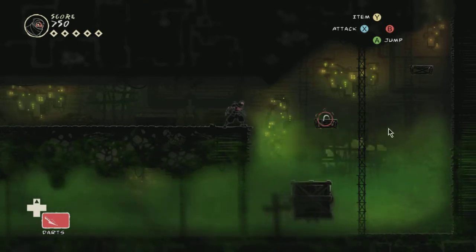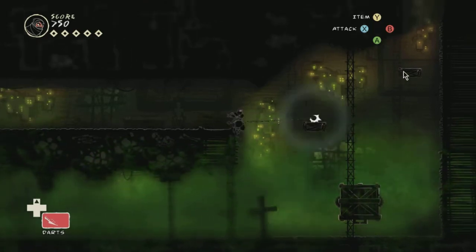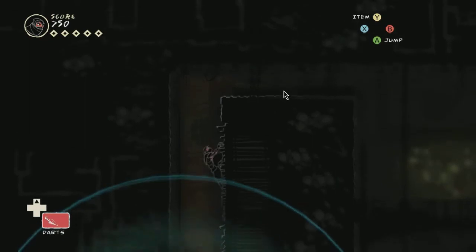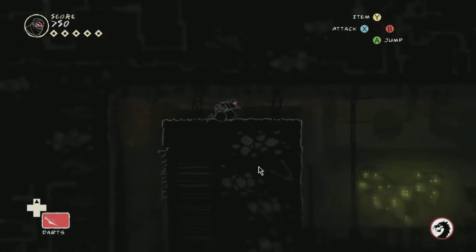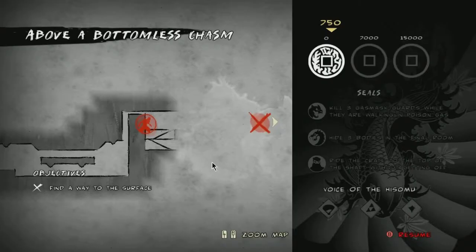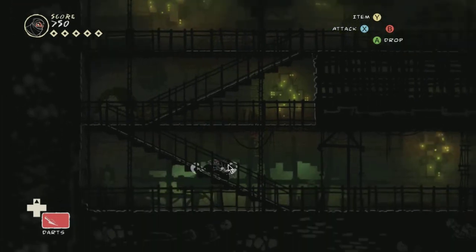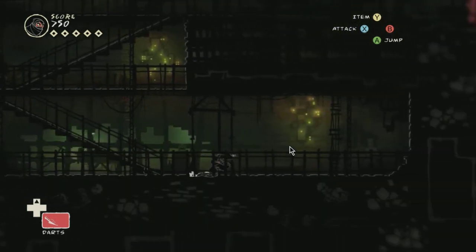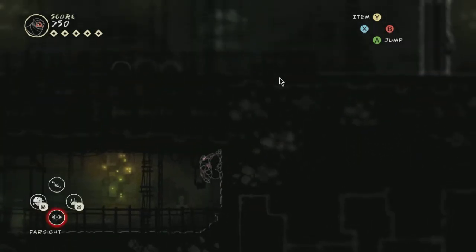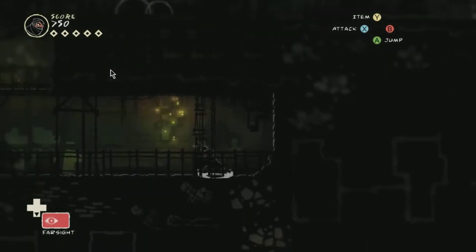I reckon we're going to have to bounce-bounce, but wait for this to get close. We're just going to bounce-bounce and stick to the wall. Make sure we've got backup out of the catacombs — no, there's nothing down here. You don't need backup here. We're down, we're nice, we're doing well. We've got people up there. Can I use Farsight? I can — it's not very useful, though. We're going to switch back to the spiked mine.